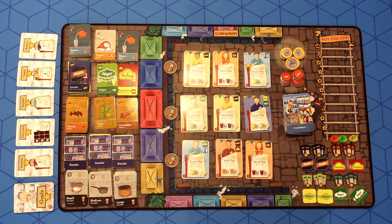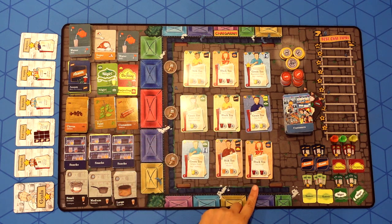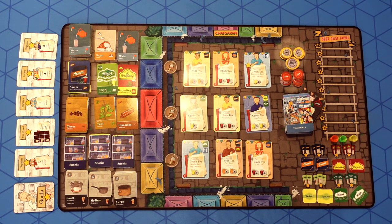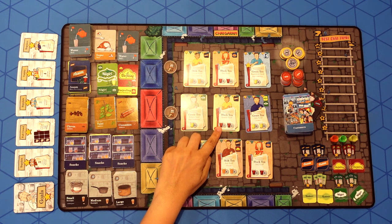Welcome to the Bustling Mela, where customers wait in three rows. The customers on the left are the first customers, followed by the second and the third. Each customer is looking for a number of cups of a specific type of chai. For example, the green customer is looking for green tea with a Nilgiri leaf and two additives, and the yellow customer wants black tea with a Sam leaf.